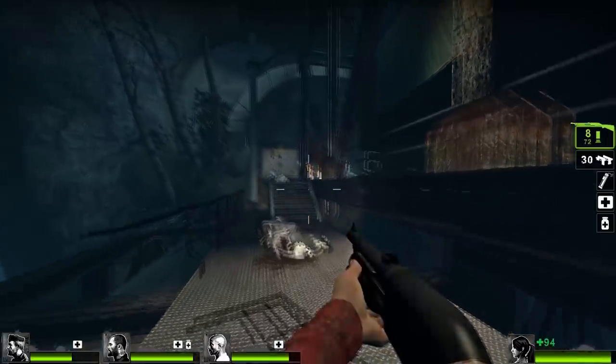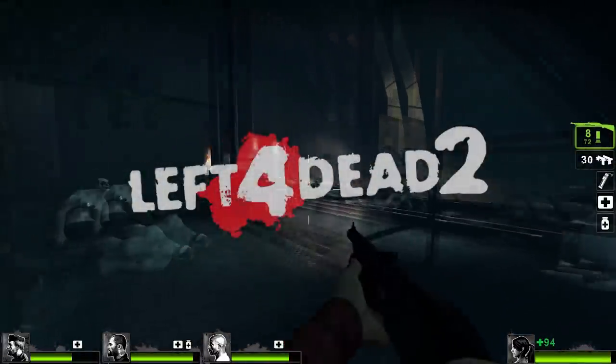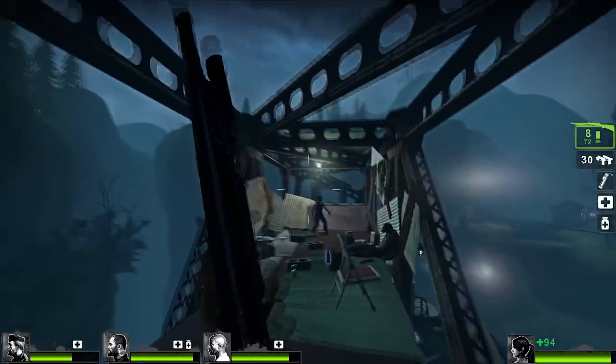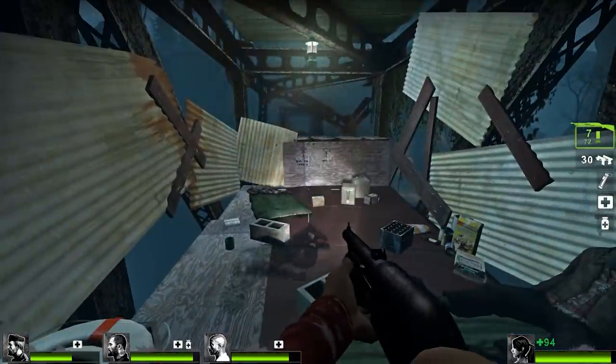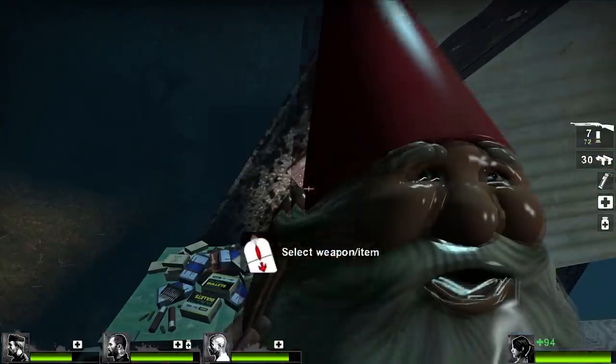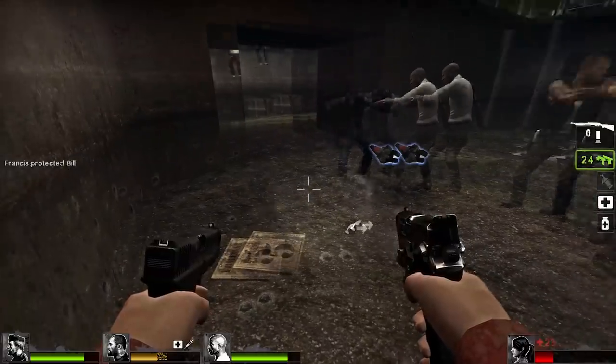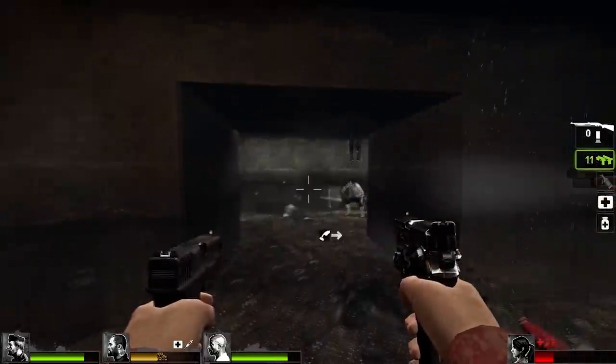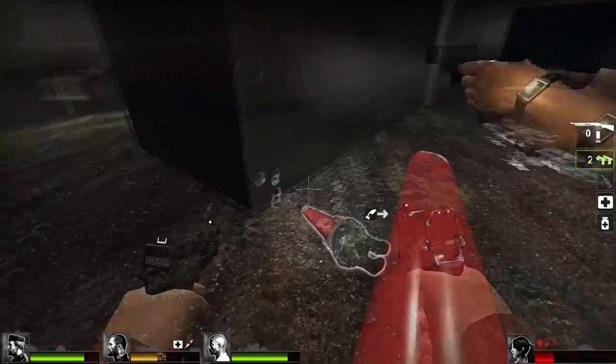This is in Morlock's Redemption 2, an add-on campaign for Left 4 Dead 2. Not long into Chapter 1, you can find a gnome resting on top of a train carriage, which can also be picked up. But what happens if you manage to carry him all the way to the beginning of Chapter 3?